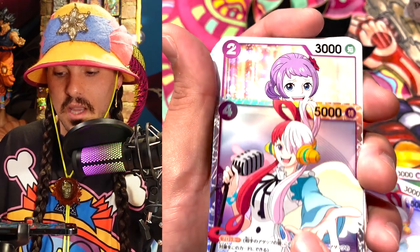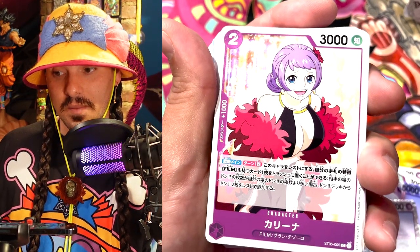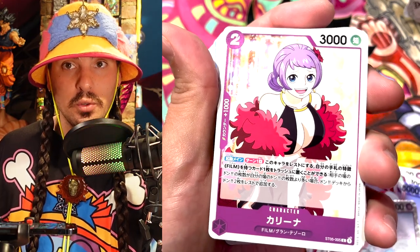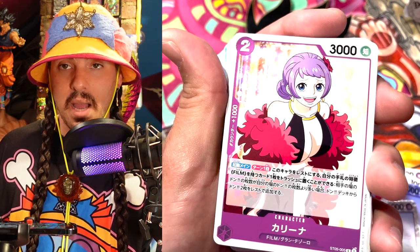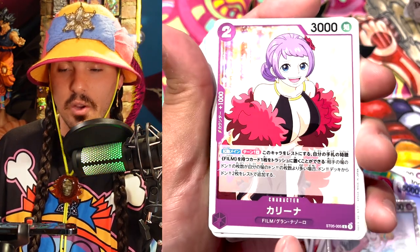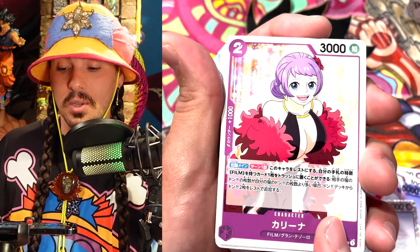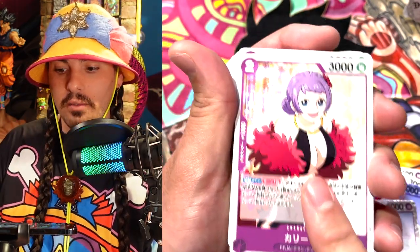Next we have Karina, and she is an amazing card. She's a two-cost, and basically you activate main and trash a film card from your hand. If you have less Dawn than your opponent, you get to ramp two Dawn, which is absolutely crazy. If you set her up for a turn where you're going to be doing a minus effect, you're essentially going to be ramping back up to Dawn. Really strong card — definitely a target you're going to get rid of, because this card will let your opponent accumulate a lot of value. Once she gets rested, you want to swing into this card. You do not want to let this sit because she will lay eggs, and her eggs are double Dawn. We got just two Karina.